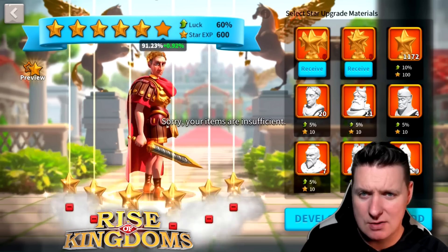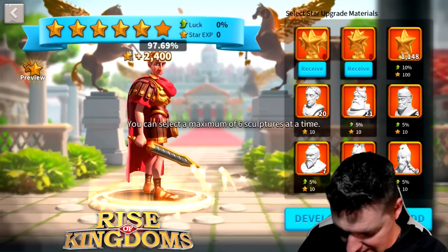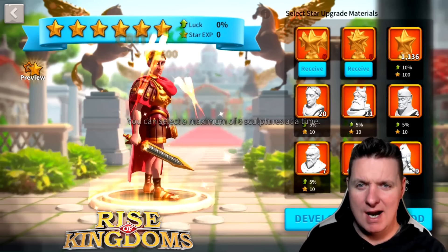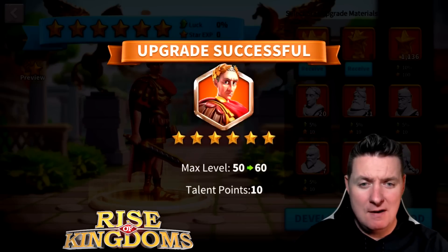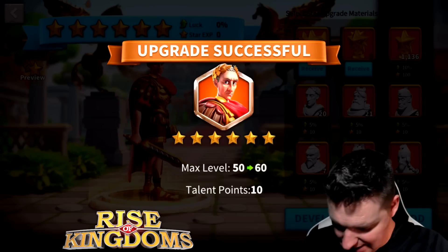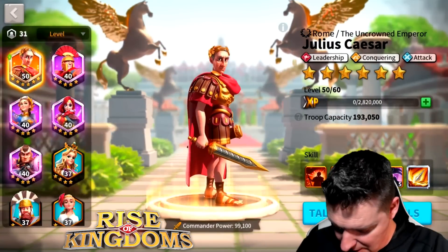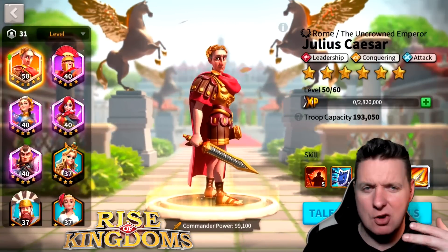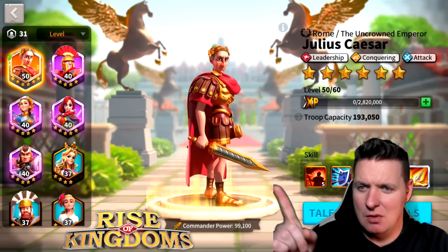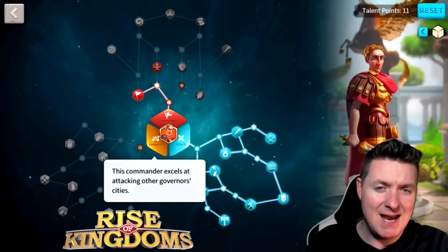Getting close — 91, 96, 97, 98, 99, 100! Upgrade successful. Max level 50, all the way up to 60 — look at that! I didn't even know that. Max level 50 through 60, 10 talent points gained — this is pretty awesome, pretty sick guys. We are riding dirty with this Julius, which is insane. Look at all those stars — that is pretty awesome.